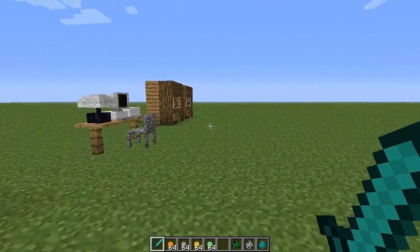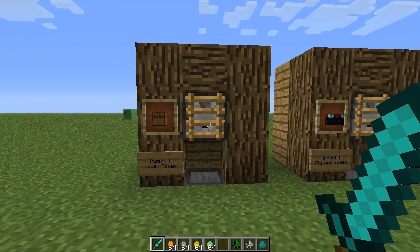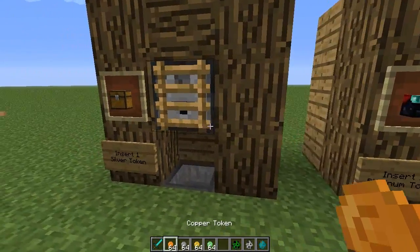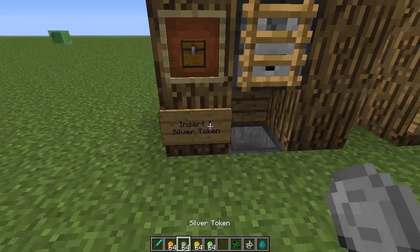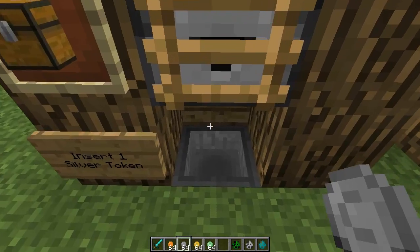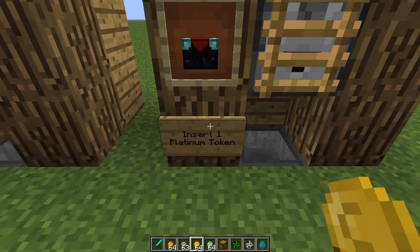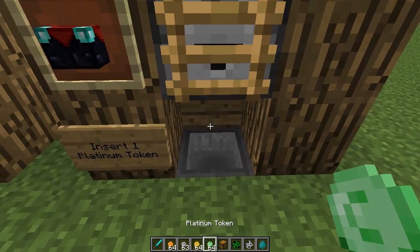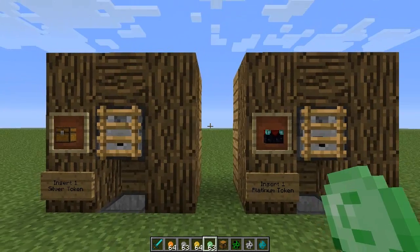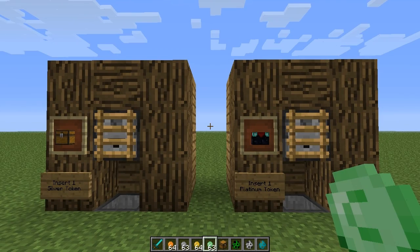If we head this way, I want to show you some examples I've made using this currency. If you're on an SMP server and you want to implement a shop, I've set up these shops here to work with the tokens. This one says insert one silver token and you'll get one chest — we'll put that in, and there we go. This one: insert one platinum token and you'll get an enchantment table. I'm going to do a tutorial on these very simple trading machines, so make sure you subscribe.